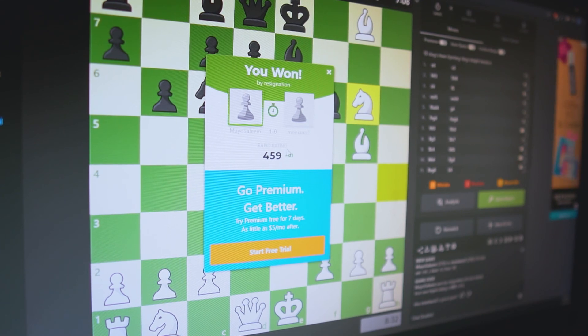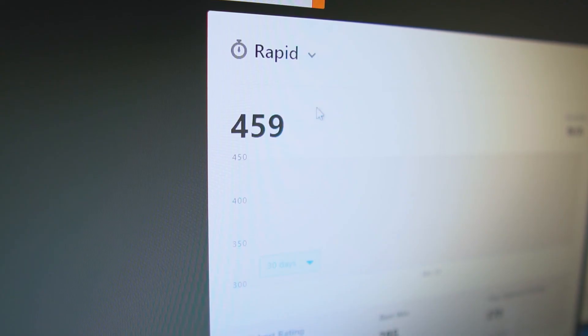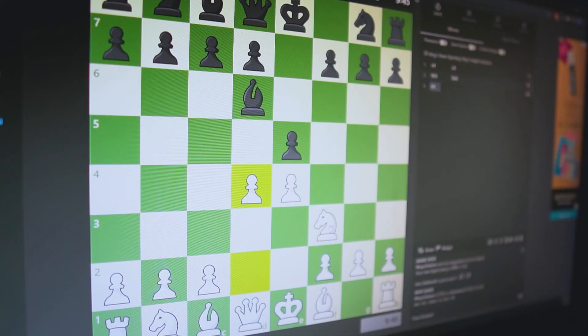Even though I now know how to play chess, I'm not that good at it. I need to practice a lot if I want to get better. I currently have a chess rating of 459 points for 10-minute games. I'm going to make a part 2 to this video where I try to increase my rating to above 1000. If your score is above 1000, you're considered to be pretty good.